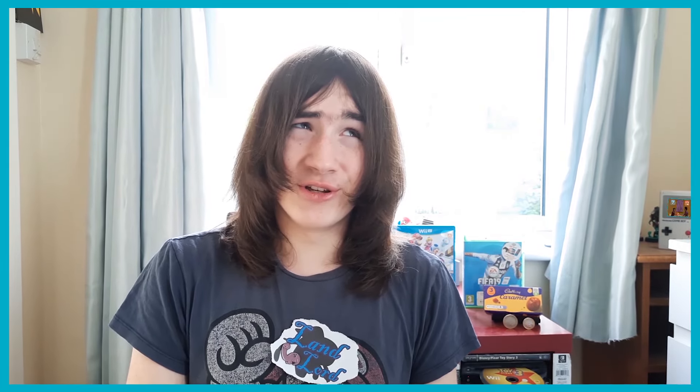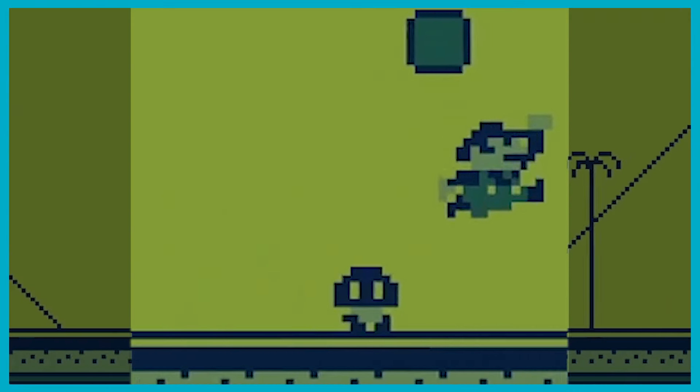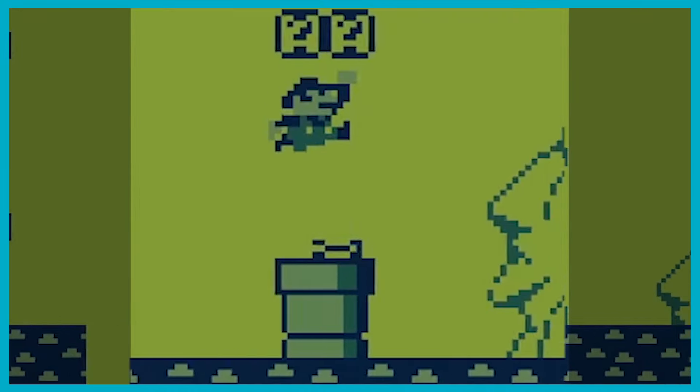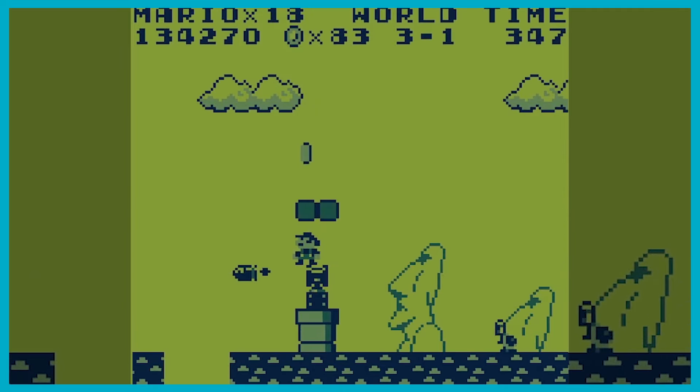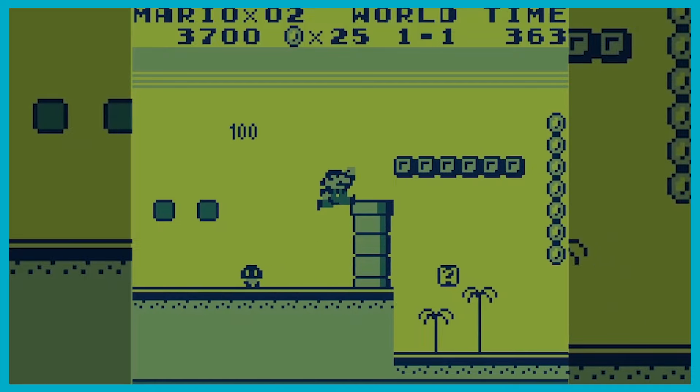But instead of painstakingly covering every single level in the game, let's go through the unique enemies you'll encounter while trespassing on Mario's little land. The typical Mario enemies — such as Goombas, Koopas, Piranha Plants, and Bullet Bills — are in Super Mario Land, although in the fashion of this weird little lovely, each have a roaring twist.